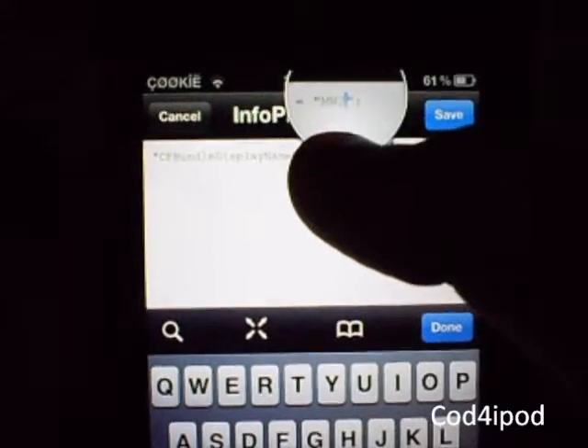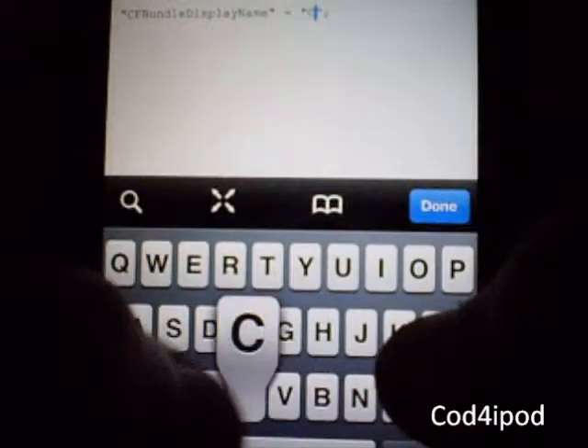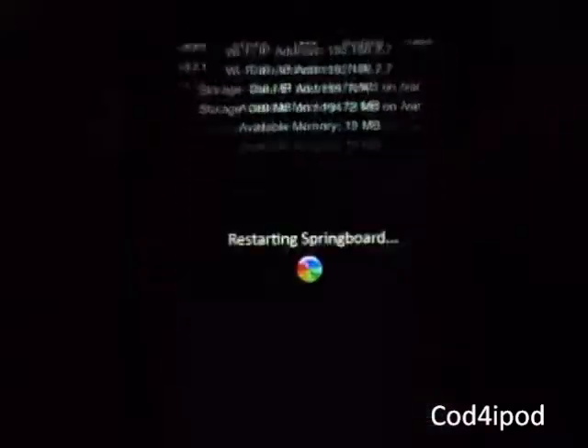You want to type in whatever name you want the screen to say. Right there it says MW2 for me, so I'll just change it to Cod to show what it does. I might very well just keep it like that. When you click Done, you want to close the app.